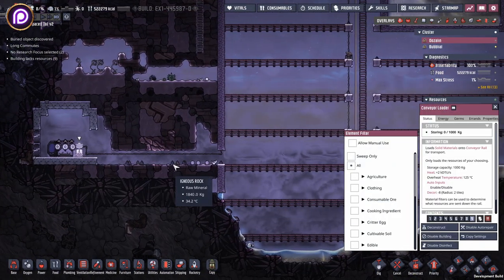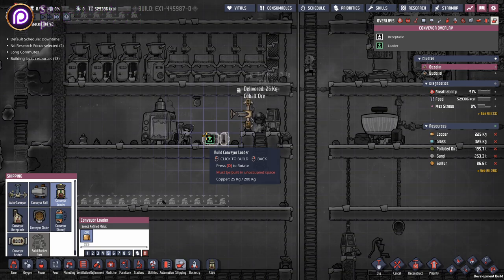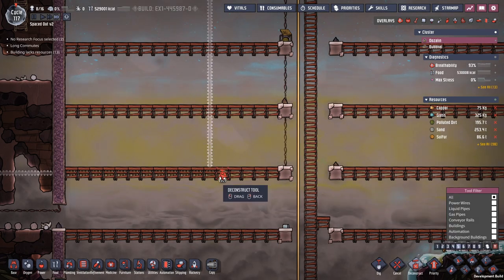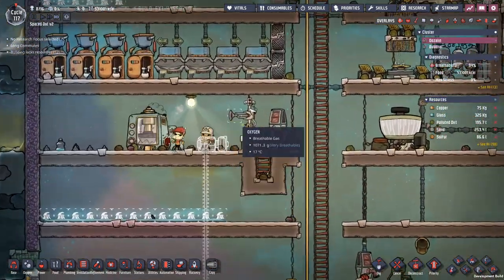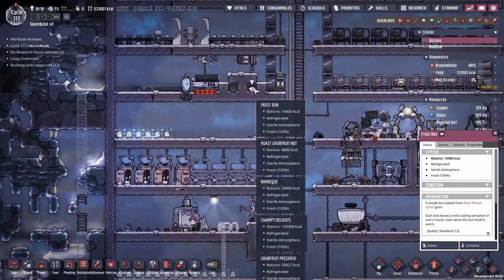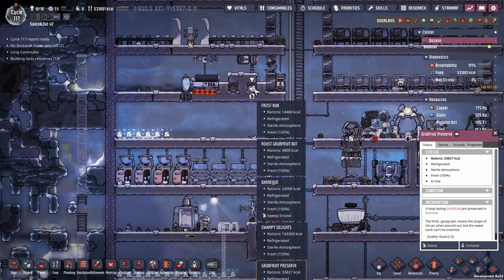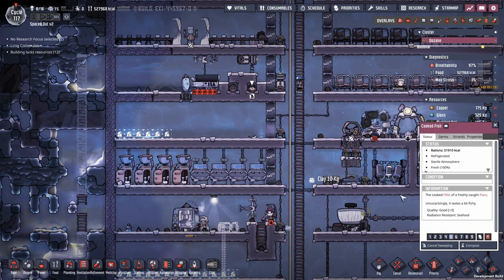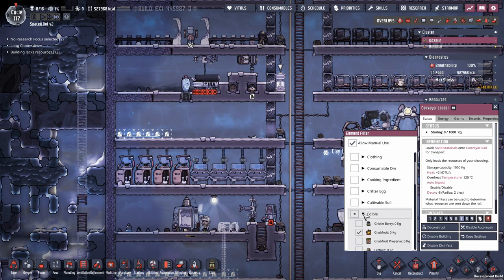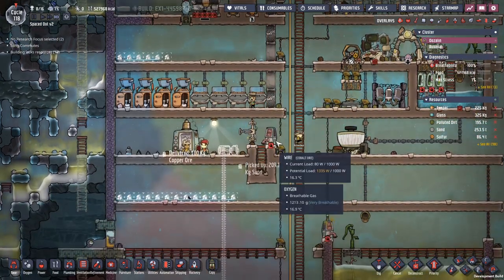Let's transport some food over — cooked fish and swampy's light. We'll take barbecue and cooked fish and send it over. I'd really like to automate this. Copper 225 — I'm going to build that here, and I can take this rail all the way down. So basically anything from storage that I need to build will be picked up from here. I'll sweep all of that — the frost buns, scrub fruit, and cooked fish.